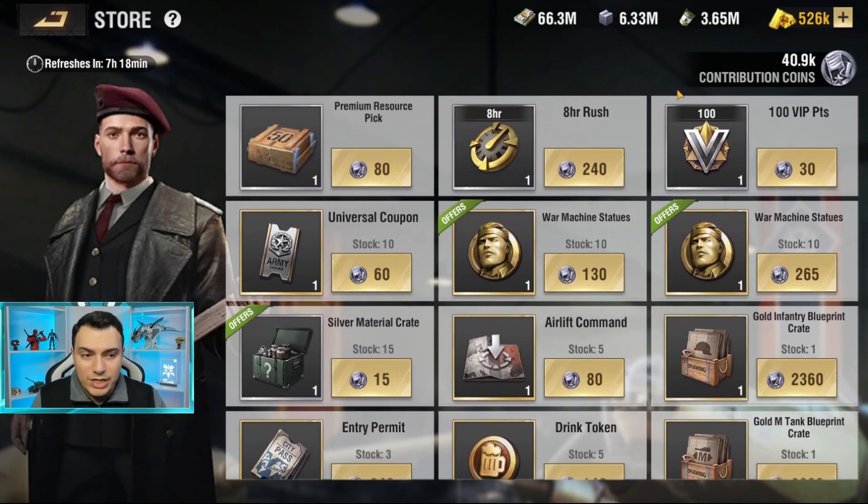You spend Contribution Coins to get these rewards, and some of them are limited in stock, as you can see listed in the store. This shop refreshes every Monday at Reset, so you can get those items again every single week. You don't have to worry about running out permanently — it's just refreshing weekly, and you can see the refresh timer right there.